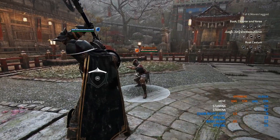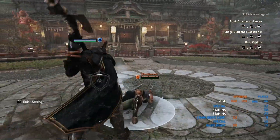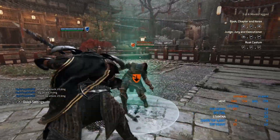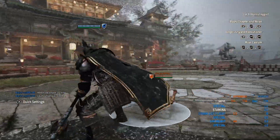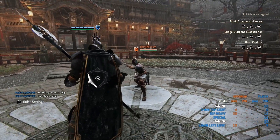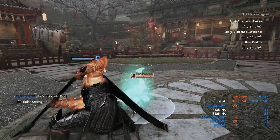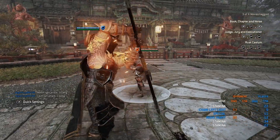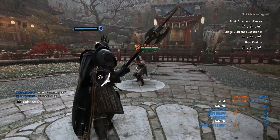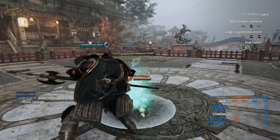The next thing I want to go over is the longarm. The longarm has gotten a good touch-up. Lawbringer can get a guaranteed heavy after it, and this is where Lawbringer just shines. You can get a guaranteed top heavy, go with the bash, or get the longarm off and go for heavy, light, then straight into your unblockable mix. It makes the longarm actually usable because you can get real damage with it. It's hard to catch people with it — you have to catch them at the right time — but all sides can get hit after the longarm, so it's not a useless move anymore.